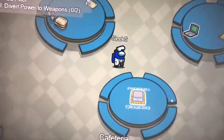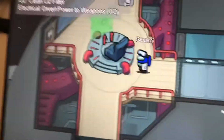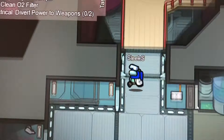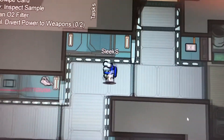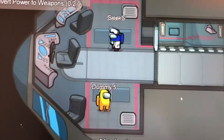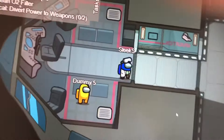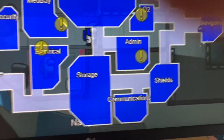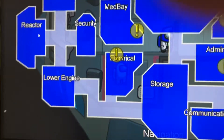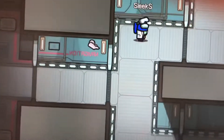The cool thing about this is — look — I just turned right and Skeld is right here. I went to go down, and MedBay is supposed to be here but it's O2. Over here is Navigation, but it's on the completely other side of the ship. If I open my map, it says I'm over at Navigation, but in reality I'm like right over here somewhere. It's literally reversed.